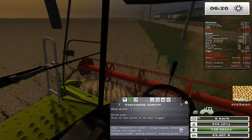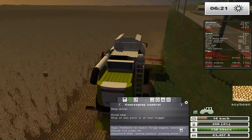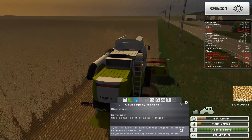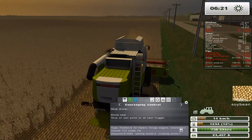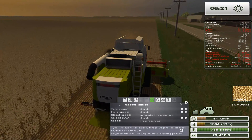He should start doing his thing. We've got what looks like corn coming out of the back — alright, he's doing his thing. Oh, this is going to fill up a lot faster than I thought. Holy cow — I'm actually going to slow him down.